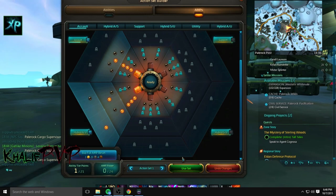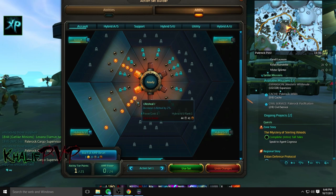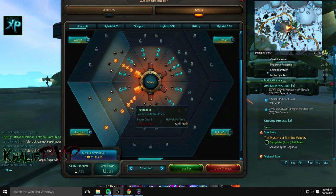Starting with the AMPs, you're going to go down the hybrid assault utility line and pick up the lifesteal. This build is primarily based upon lifesteal — being able to get back health based on the amount of damage that you do. After you pick up those three skills, you want to pick up No Remorse.